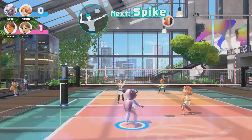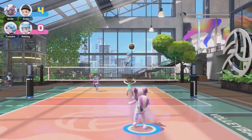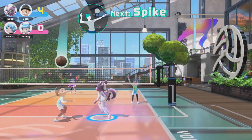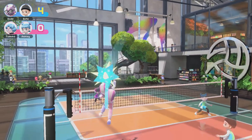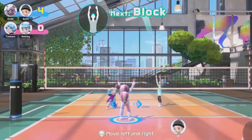Firstly, you have the slide attack. This is arguably the most important of the two moves. You can do a slide attack after performing a bump. You bump the ball, and then while the ball is flying to your teammate to set it, you hit the joystick in either direction and hold. This allows you to run around the player and perform a spike from there using standard spike motion controls.